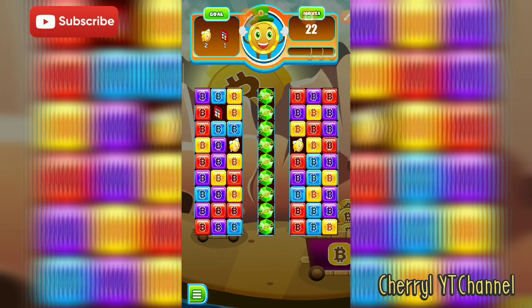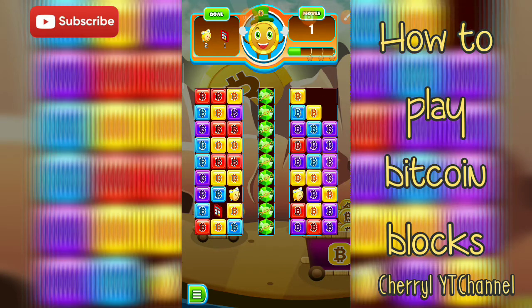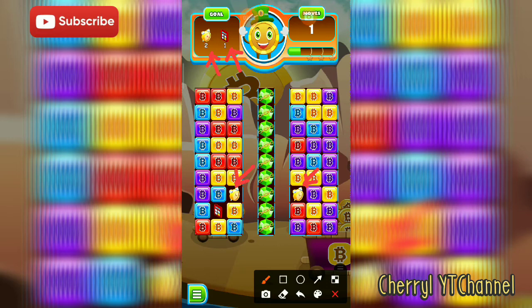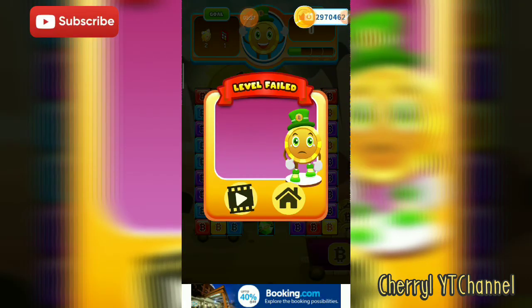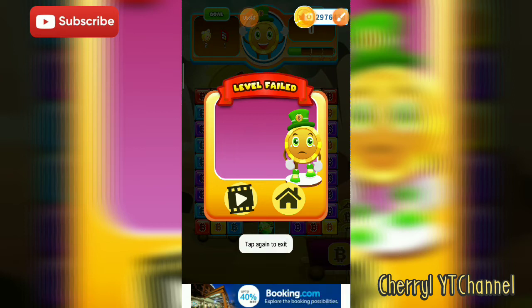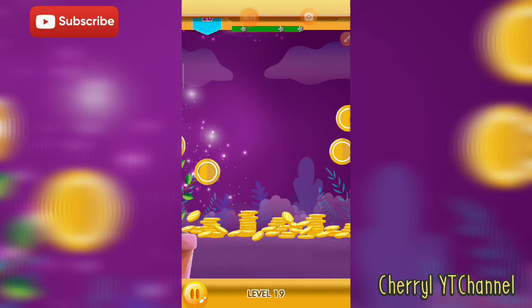Here I will show you how to play Bitcoin Blocks. You just tap two or more blocks and need to reach the goal, which is two clocks and one calculator. If you finish that, you go to the next level. If not, you watch a video and play again. Don't worry — even if you don't advance, you still earn points or coins while playing.